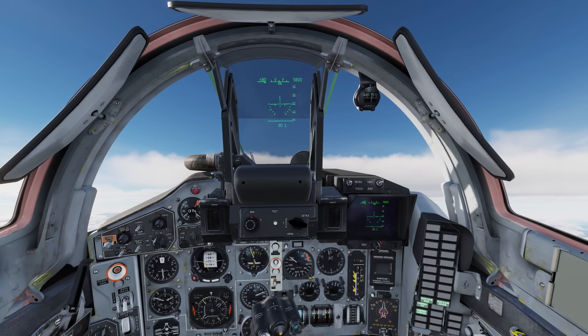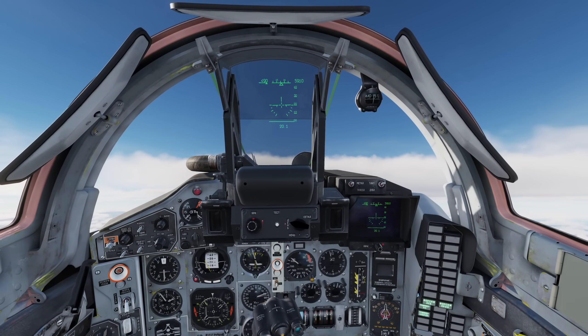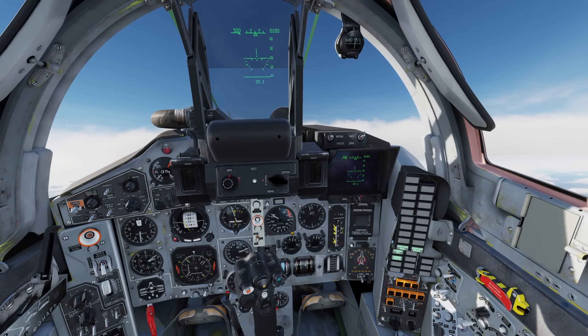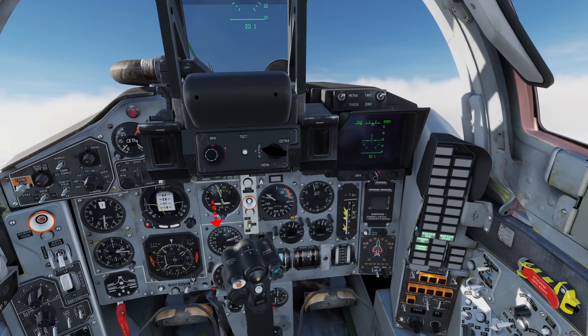Before we pivot into air-to-air engagements, let's cover the other non-self-explanatory things in the cockpit. These lights indicate if you're in afterburner or not. This shows your AOA. And this is your Mach number.